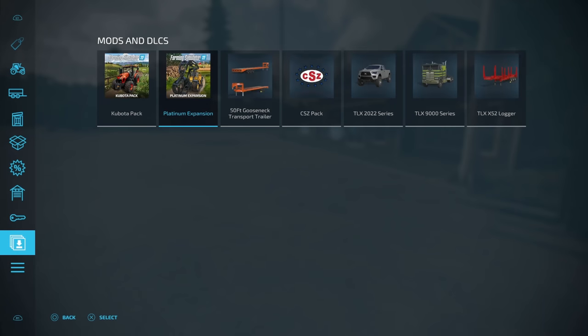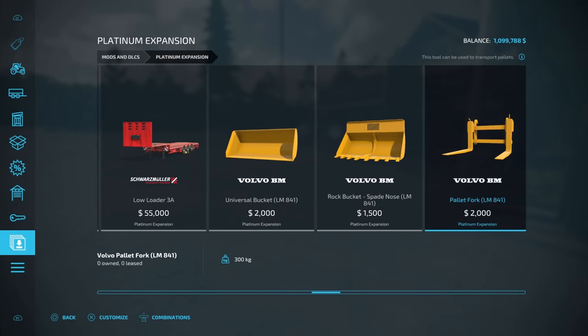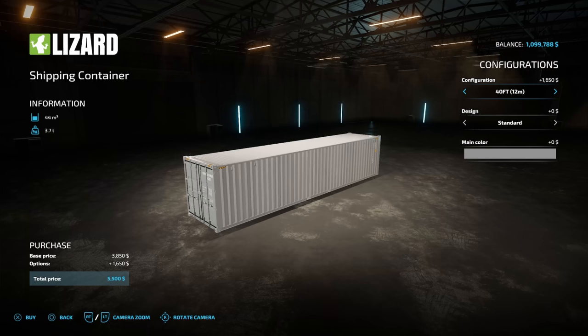The best way to find this combination here is to come down to your Mods and DLCs, go over to Platinum Expansion, and then you're just going to make your way across until you find the auto-load container. It's going to be right here, almost all the way at the end. It's called a shipping container — we're going to call it the auto-load container.